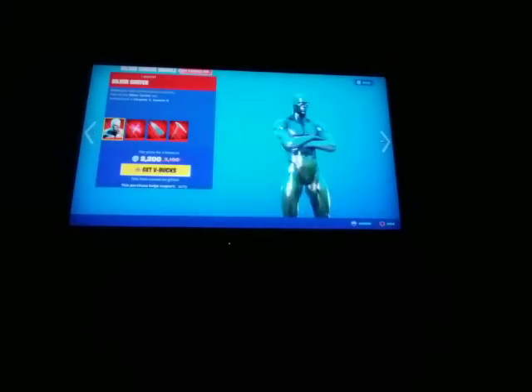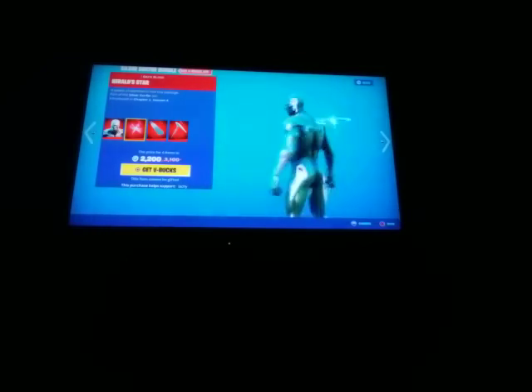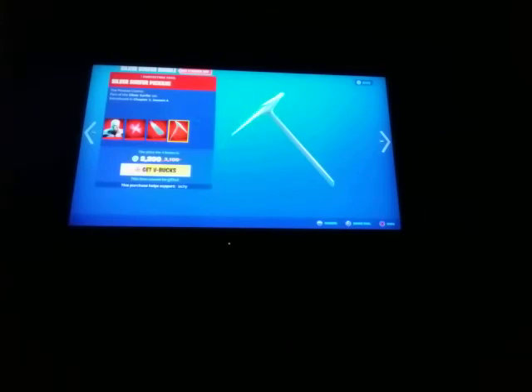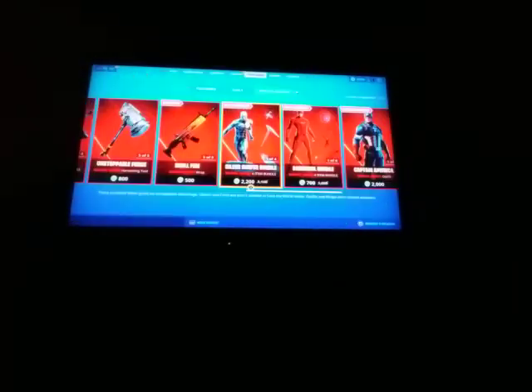The Silver Surfer stuff is still here. I don't like the skin. He is here with the backbling Herald Star, the Silver Surfer Surfboard, and the Silver Surfer Pickaxe. Very nice, and you can buy all of it separate. The Silver Surfer Surfboard is also a surfing glider.